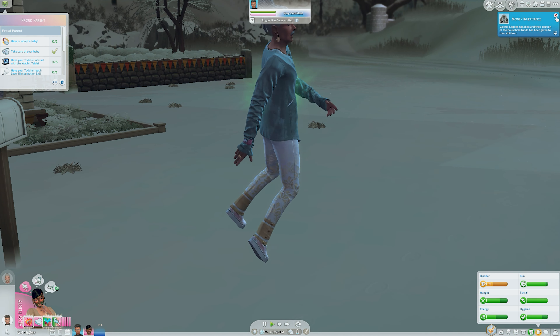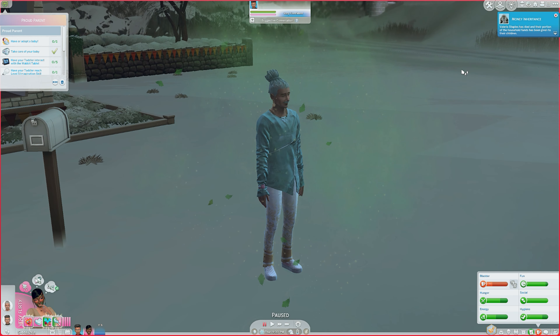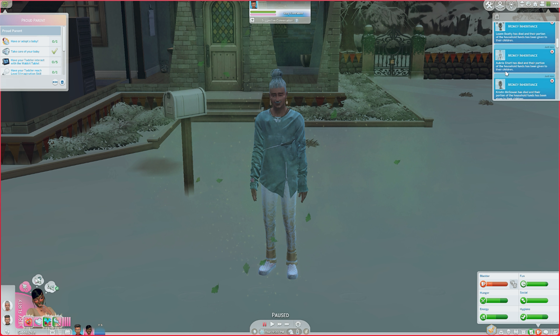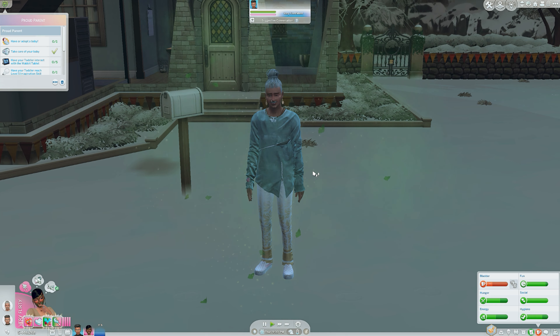One Sim spawned, and I noticed there were a lot of money inheritance notifications popping up — all of these people gave us money and now we have a ton of money. The household funds are over $446,000!